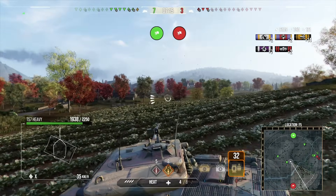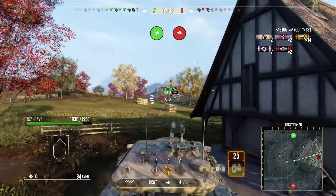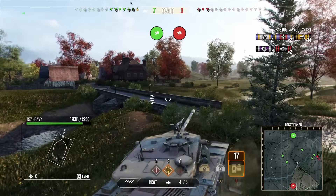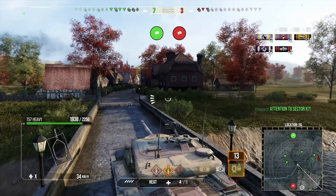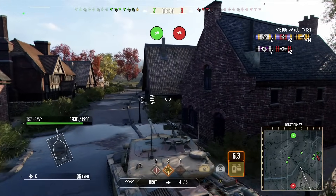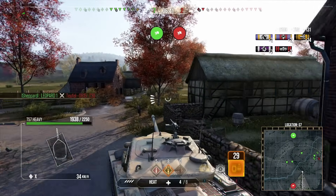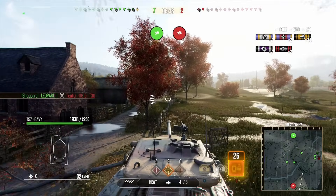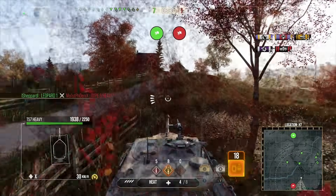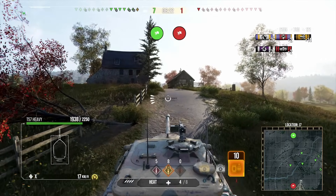Putting obstacles between you and your opponents is the biggest thing you can do in an autoloader to deal more damage and survive longer. The Bat-Chat went in, got one shot of damage — yes it was helpful removing the Ruthless — but he died for it and will never get any more shells off. He could have come down to where we were, circled around, used the rock to avoid the Waffle, hit the Ruthless, and maybe only taken one hit as opposed to all the hits he took.